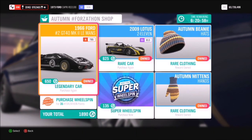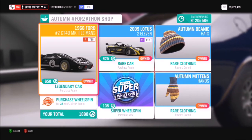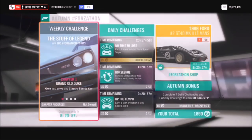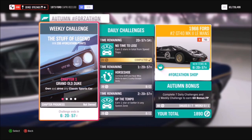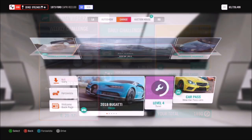Hello and welcome back to Everything Gaming. In today's video we're going through this week's Forzathon event, which is called 'The Stuff of Legend', based around using a classic sports car of your choice. Without further ado, let's get stuck in.